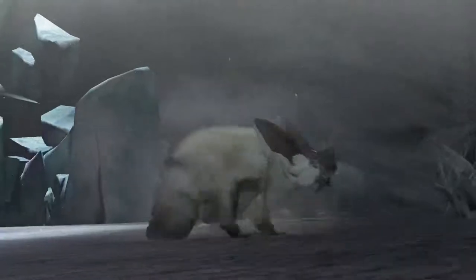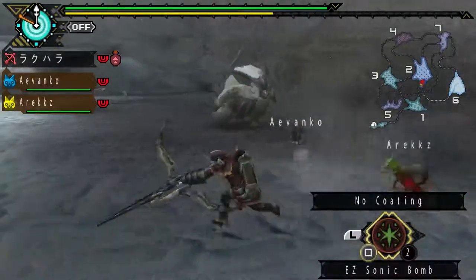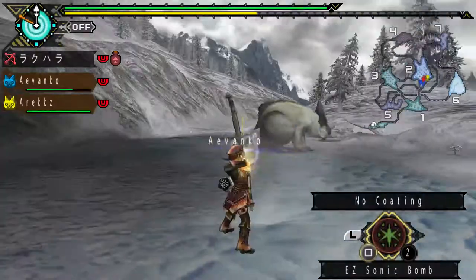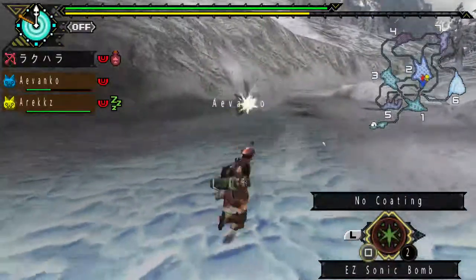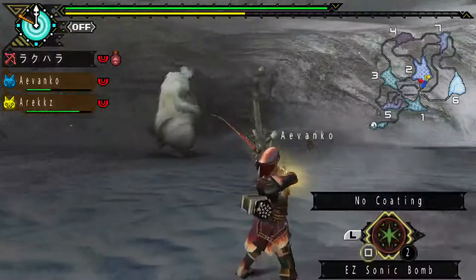The Tundra is quite a barren land with lots of ice. Urukusu is able to run freely and slide like a penguin — its plastron, or belly piece, is designed to let it slide around the ice very easily to capture prey. The snowballs it throws are really dangerous for classes like dual blades or bow because they inflict ice blight, which causes you to use up stamina way more quickly than usual.